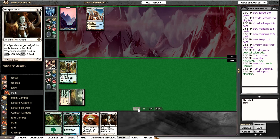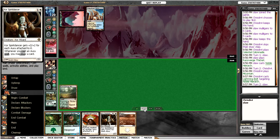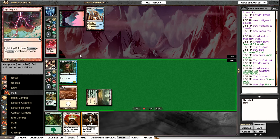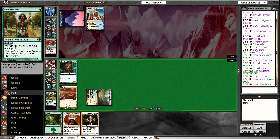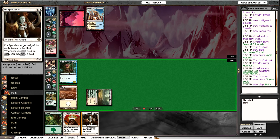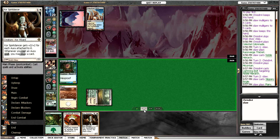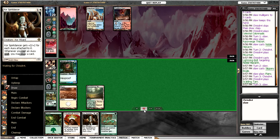Unfortunately the Hierarch eats a Lightning Bolt. One argument for not playing Hierarch is that it actually turns on a lot of your opponent's removal spells which would otherwise be dead against your hexproof guys — definitely a consideration. But personally I've been quite enjoying playing with Hierarch; it certainly helps with possible mana troubles. So we're going to have to play out the Slippery Boggle.